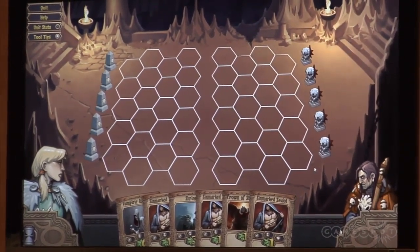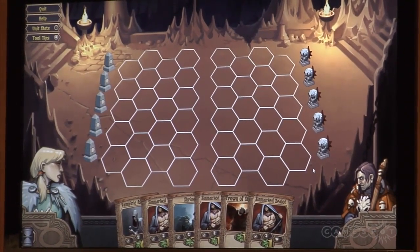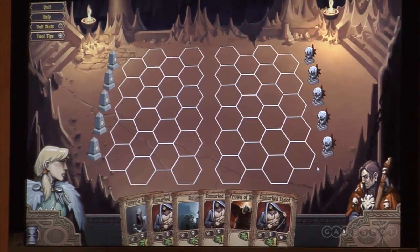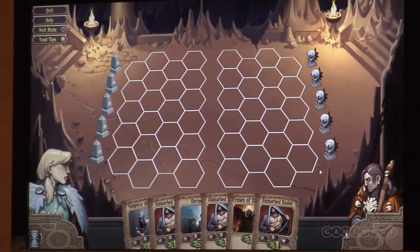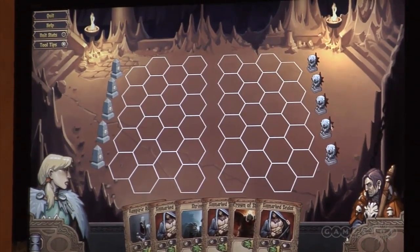This is the battlefield that we see right now. The left part of it would be my part of the battlefield — that's where I can place my units, siege weapons, and other types of means to defeat my enemy. And to defeat my enemy, I need to destroy three of these five items. You see them in the back of the battlefield.